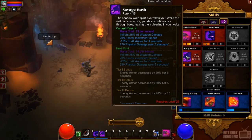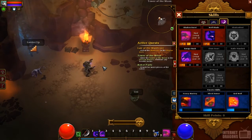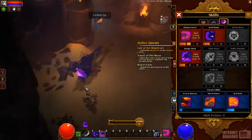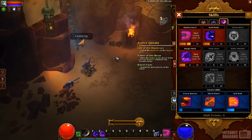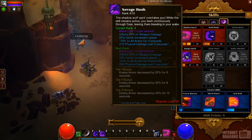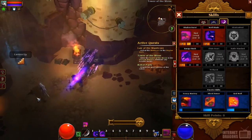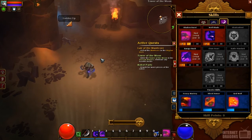The Shadow Wolf Spirit overtakes you, and while the skill remains active, you dash continuously through foes, leaving them bleeding in your wake. You have to continuously hold down the button — if you just tap it, it looks like Shadow Burst, but if you hold it, you turn into this Wolf and run around the battlefield. Currently it only does a small amount of damage on its own, but it increases my movement speed, reduces armor for my enemies — which is a big thing I'm building around — and puts a pretty significant DoT on enemies. As I level it up, it'll continue to decrease enemy armor by a significant amount.